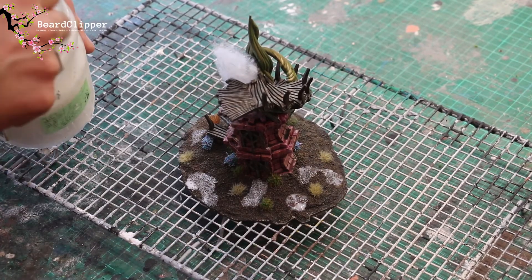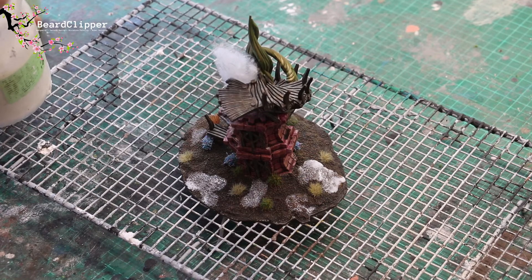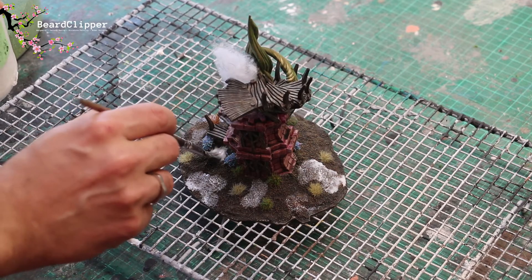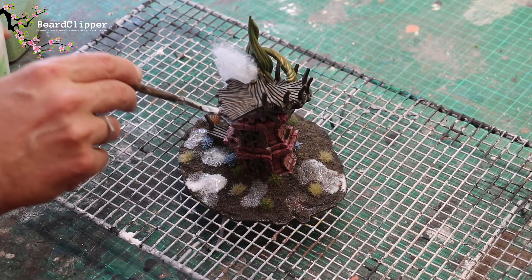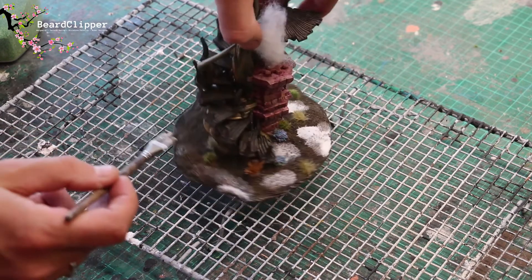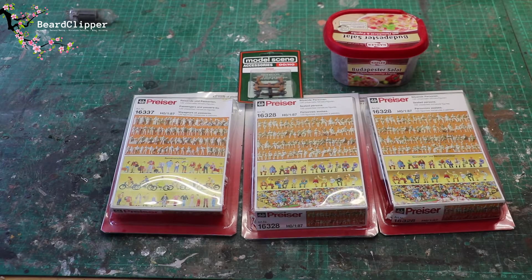Just a little bit of PVA, dab it in place, drop the flock on - it's a technique you've seen from a thousand YouTubers and from me a thousand times. Without this it didn't jump for me, but with this I think it's going to be great. Once it's dried I will put more terrain glue on to seal everything into place - it's a two-stage process. It'll probably be done over the next day or so and then I'll get some pictures and finish this build up.